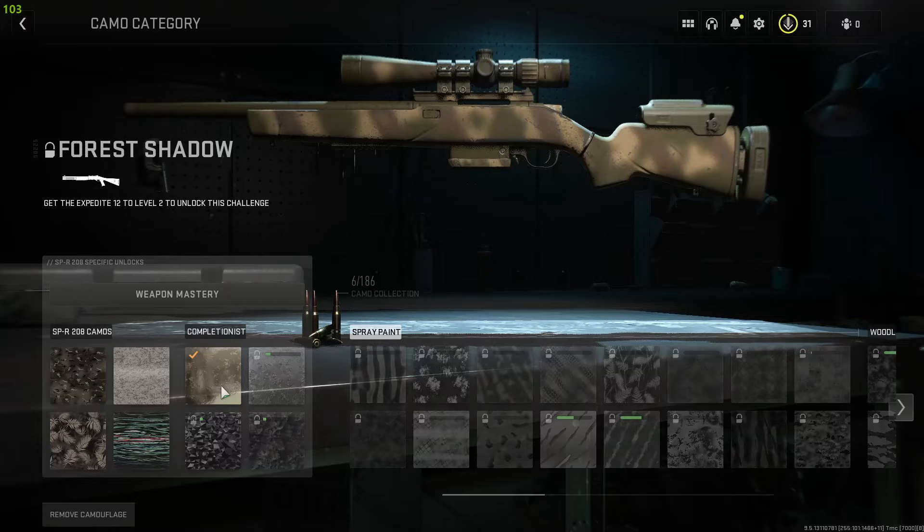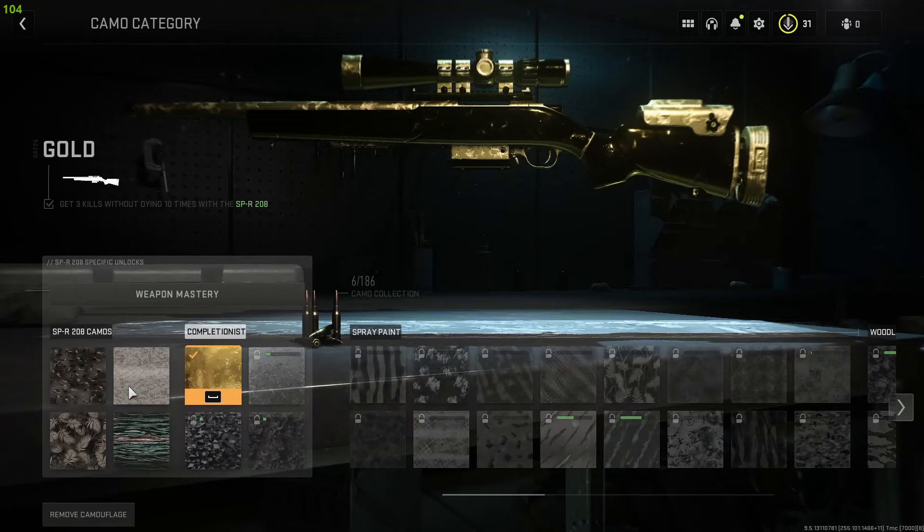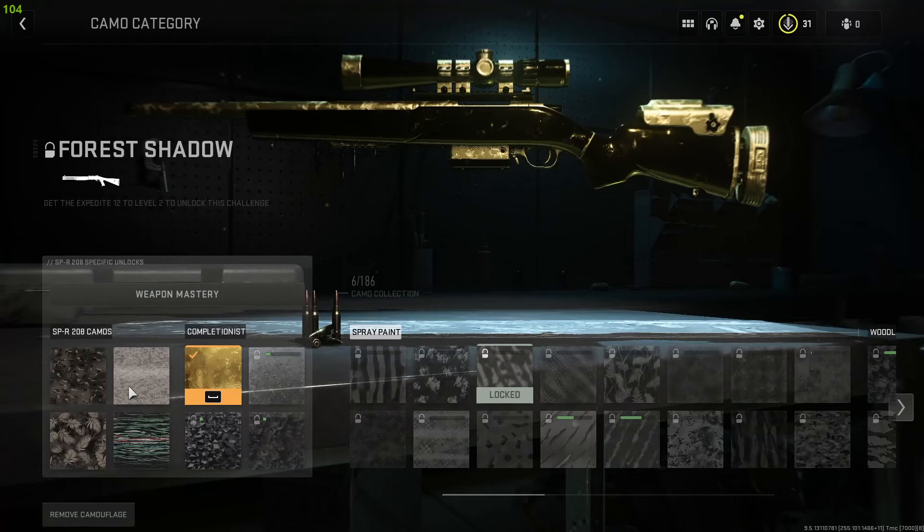What you need to do is hover over Desert Digital, one of these four camos. All you do is press D and you can hover over it and see what you need to do. And to equip it, you just press Space Bar and you equip it.